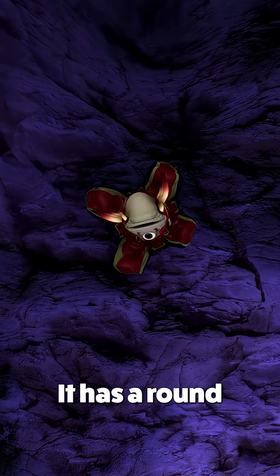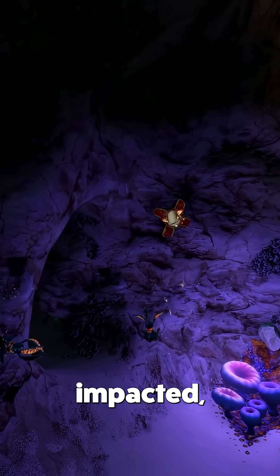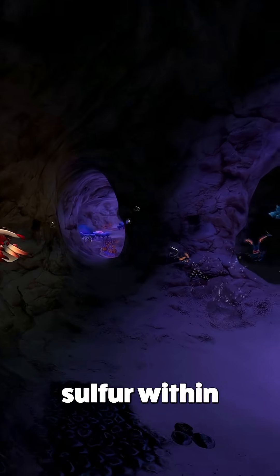The Crashfish has a round red body with protruding beige spikes. These spikes act as a trigger, and when impacted, detonate the built-up sulfur within the Crashfish.